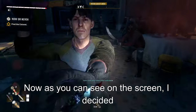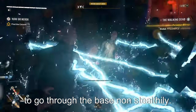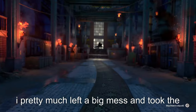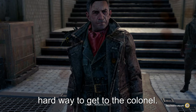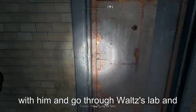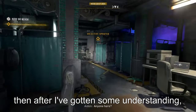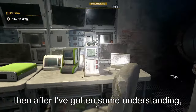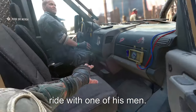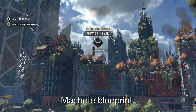As you can see on the screen, I decided to go through the base non-stealthily. I pretty much left a big mess and took the hard way to get to the colonel. But I decided to team up with him and go through Waltz's lab, and after I've gotten some understanding, I went towards the colonel and hitched a ride with one of his men. After that, I was awarded the shoelace machete blueprint.